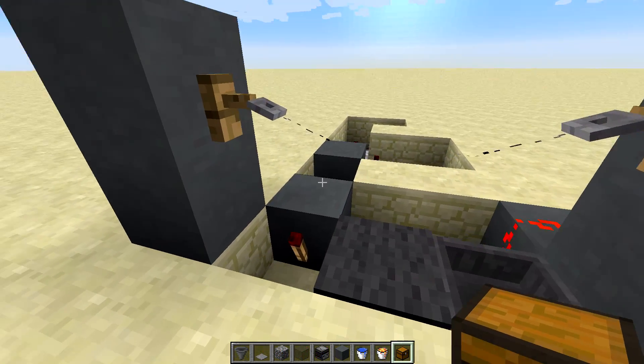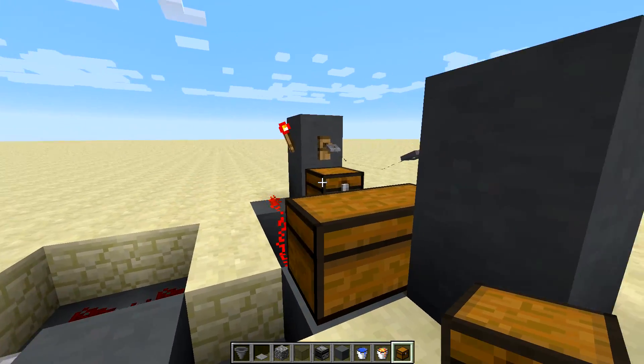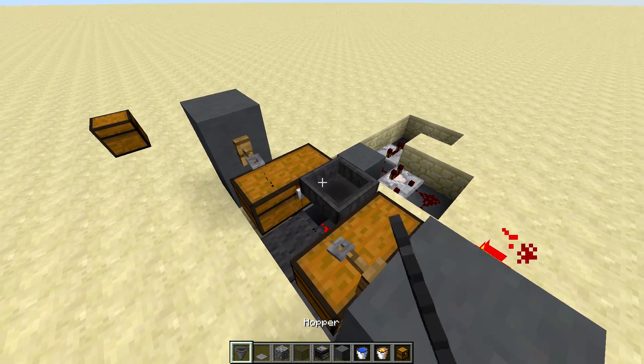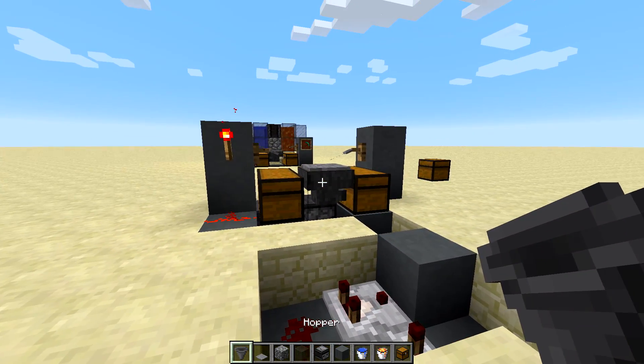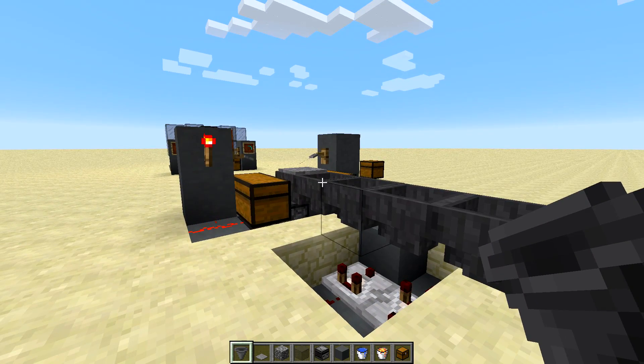Now we're going to place down our chests. The one on the left is where your cobblestone is going to go, and the one on the right is where your pickaxes will go. Then once we've got those two down, into the one on the left I want you to place a hopper feeding into it with a stone pressure plate — or any pressure plate — on top of it. Then into the back of that hopper, four more hoppers feeding into the back of it.